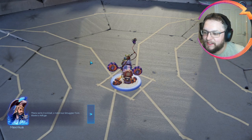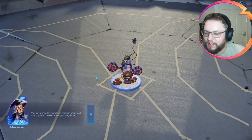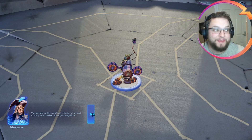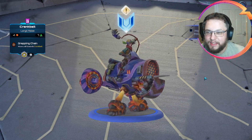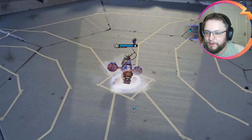Crankbait, a notorious smuggler from Velasco's Refuge. Crankbait is here - this is the Gloomside Crankbait, I believe. You can admire the model and paint job of any unit. It's not part of combat, they're just magnificent. They are magnificent. That does look like the Gloomside Crankbait skin. Pretty sweet.